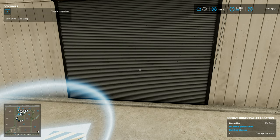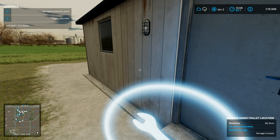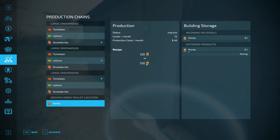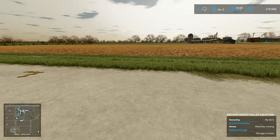Let's open this one up. No active productions. Building storage - storage is empty. Beehive, honey pallet location. So I've got a couple of different options in here. I need to go around over to this one here - manage production point. So I've got right here: honey coming in turns into honey. Basically, we're storing honey, that's all it's doing. So I can activate that so that it's storing. Materials are missing. How does this actually work? That's what we want to see next. So we've got materials missing, storage empty.